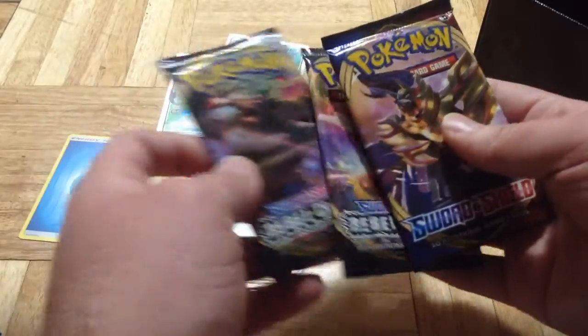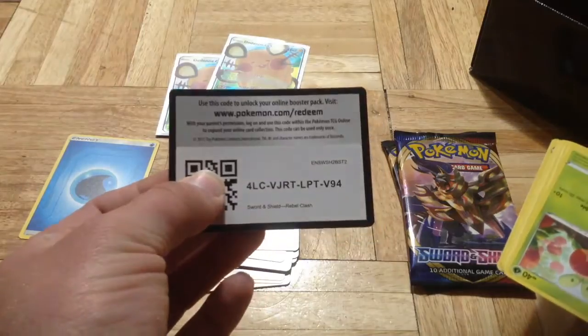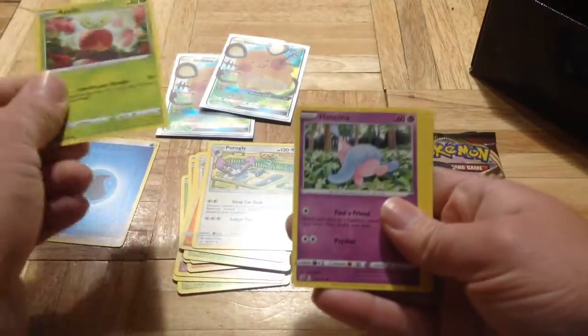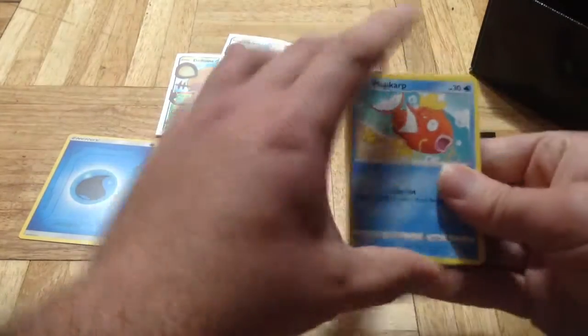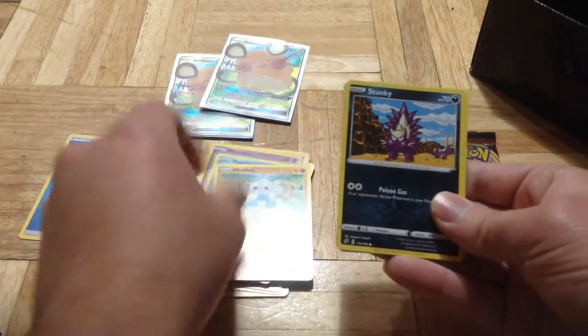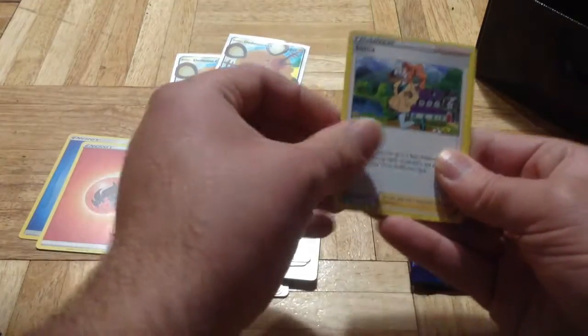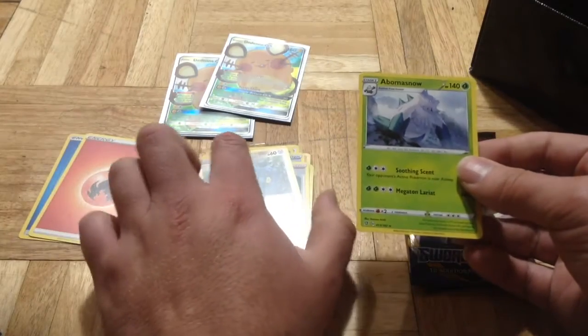The Sword and Shield — or is it the Rebel Clash? Here's the code card. We got Applin, Hatenna or whatever, I can't pronounce it, Magikarp, Meditite, Stunky, Energy, Skuntank, Full Heel, Sonia, Reverse Holo Bronzor, and an Abomasnow.